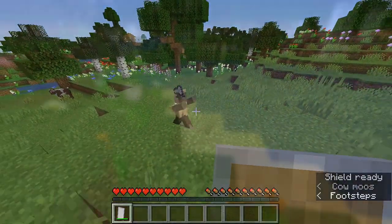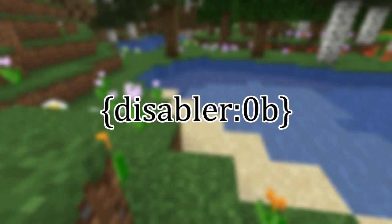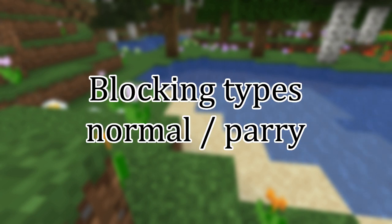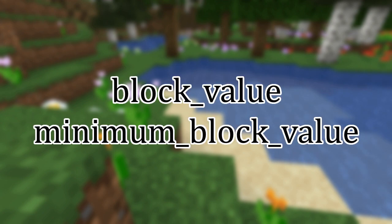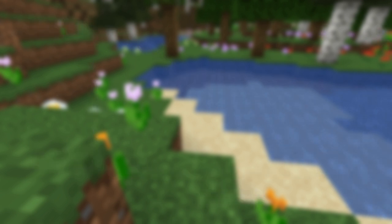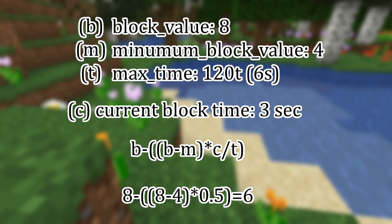If you want an item in the disabler tag to not be a disabler item, you can add the NBT disabler 0b. There are two types of blocking: normal and parry. Normal blocking uses a damage reduction formula based on the attributes block value and minimum block value. The damage reduction applied is a linear falloff from the maximum block value to the minimum block value over the duration of your block time. For example, if you have a maximum block value of 8, a minimum block value of 4, and a max time of 6 seconds — if you are blocking for 3 seconds, you'll have an effective block value of 6.